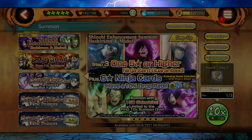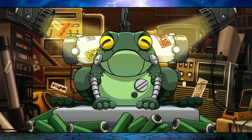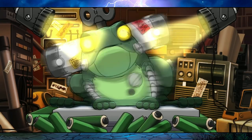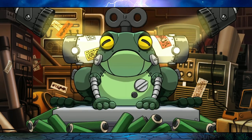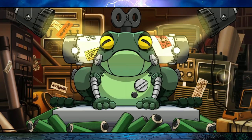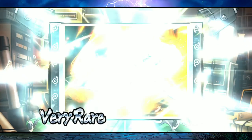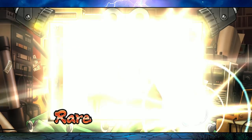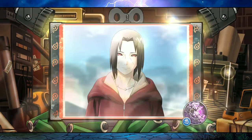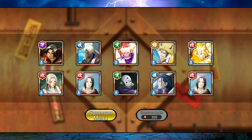I think everyone should do the first step because people get lucky a lot of times. 150 nobites can give you really good cards, and even if you get bad cards, 150 nobites is not considered a shaft — which this is looking like one. Okay, four star. This is definitely a shaft.